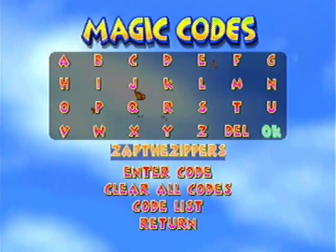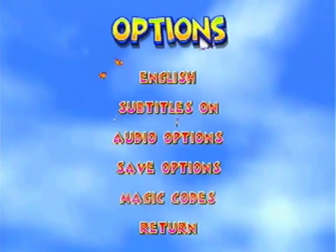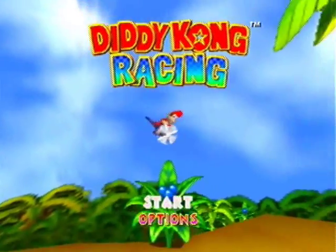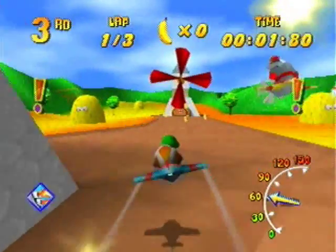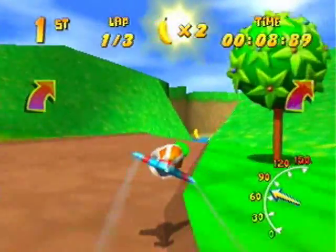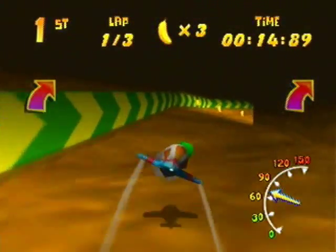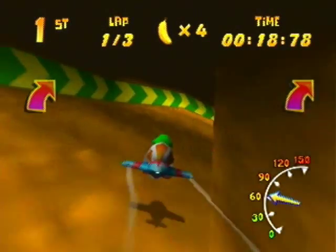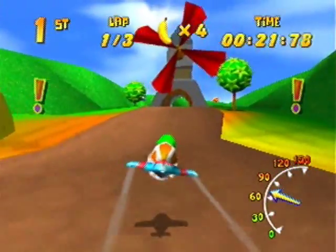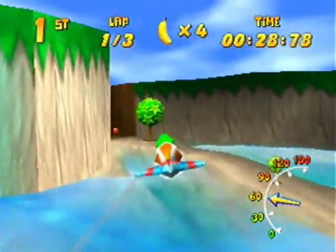One of the last few codes is Zap the Zippers, which is going to make things harder for you. It turns off the zippers only in Trax mode; it doesn't affect Adventure mode at all. Here in Windmill Plains, there are quite a few zippers normally. As you can see, none of them are here anymore — not the ones in the air, not the ones on the ground, nothing. There's absolutely nothing here, so you've got to rely on just your balloon usage. It looks so barren and scary. If you combine this with the Bye-Bye Balloons cheat, you could make this a serious super racing challenge — nothing to help you, just your ability to maneuver.